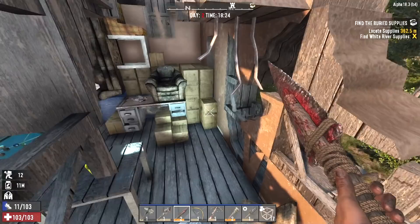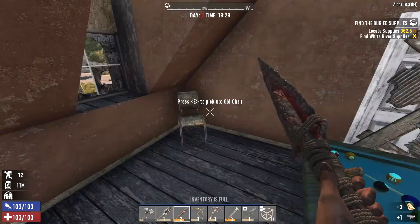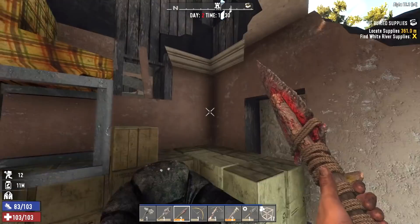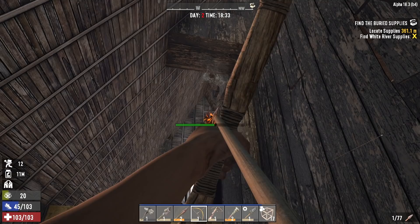I should probably head to the trader right now but I kind of want to make sure this place is cleared of zombies first. I can scrap the chair — that's a semi-automatic trigger mod so I'm going to sell that to the trader too. Even if I find an SMG or an AK I'm not going to make it semi-auto, I'd rather keep it full auto. Got a fire zombie up here — let's wake him up. There we go.